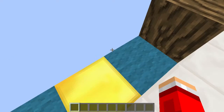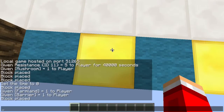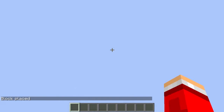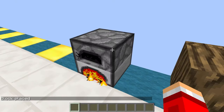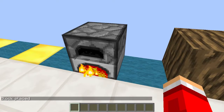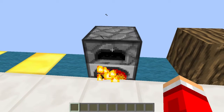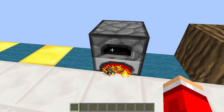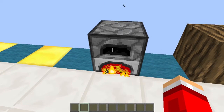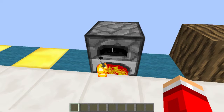Moving on, this one is a furnace — type in lit_furnace and you'll get this furnace that looks like there's coal in it but there is not. I really like this furnace. It can act like a glowstone if you are at night. It's very useful.